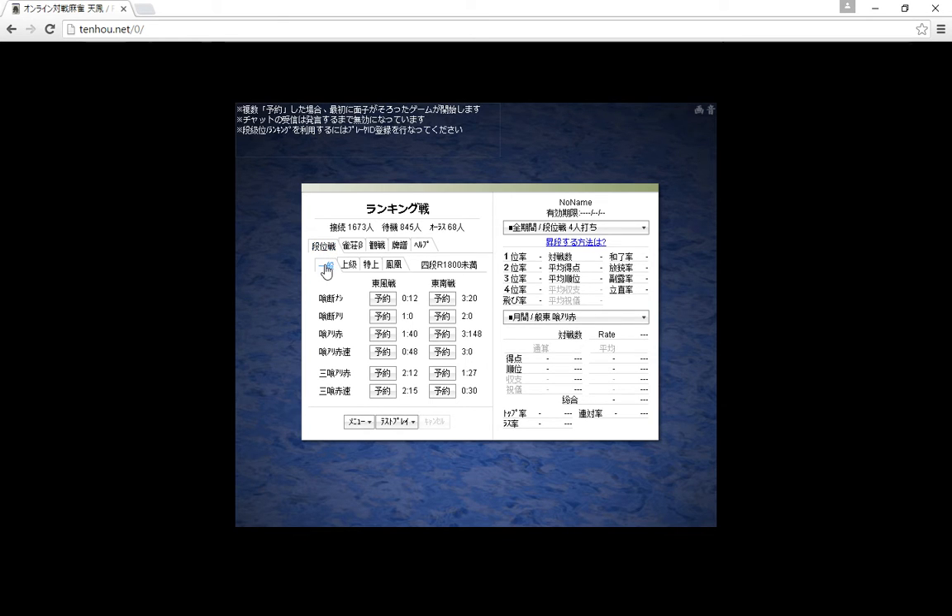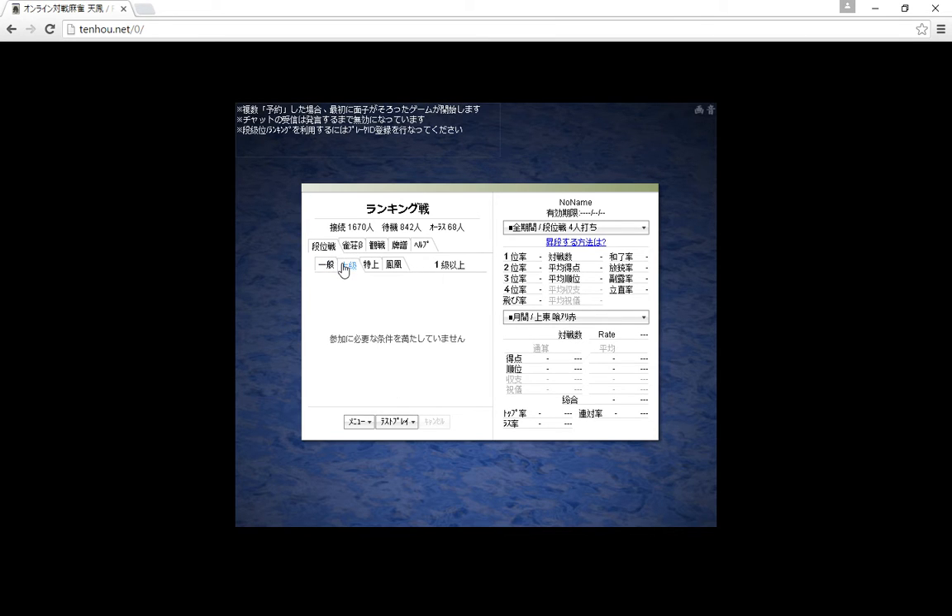If you save your ID and get your rank, if you rank up high enough you can play in the next level room which is Joukyuu, and then if you rank up even higher you can play in the next level room which is Tokujo, and then finally the top level room is Houou. So that's what these tabs are.